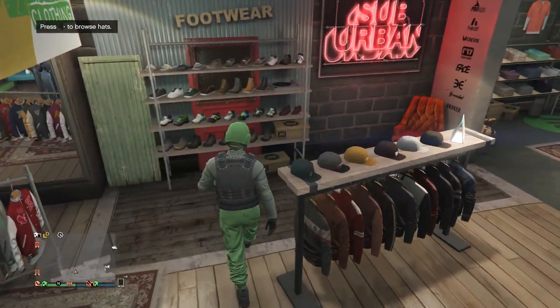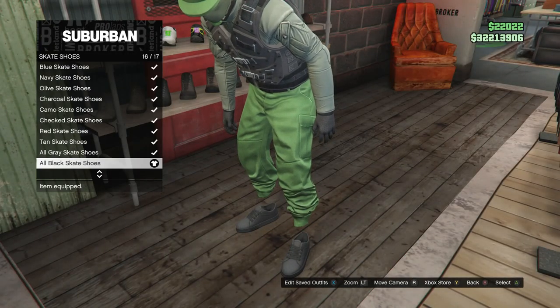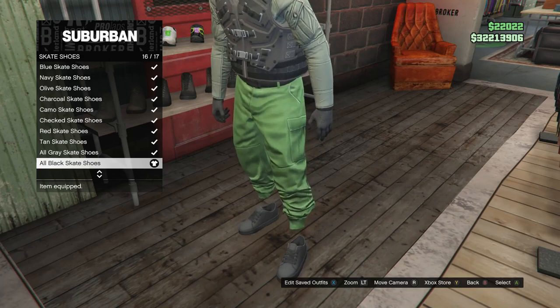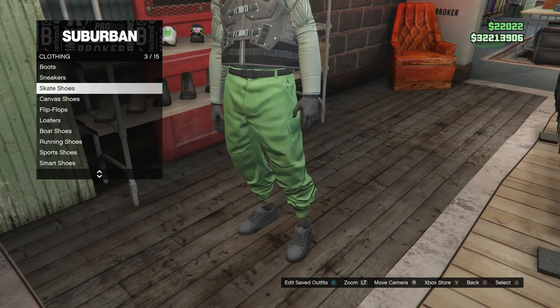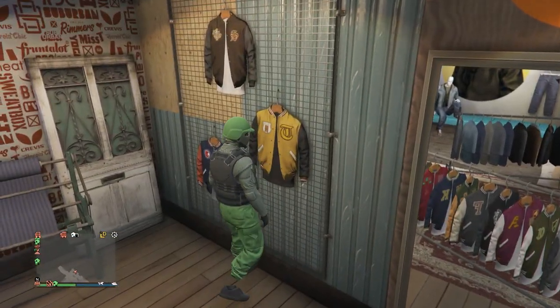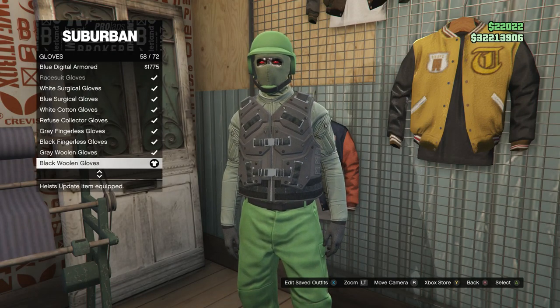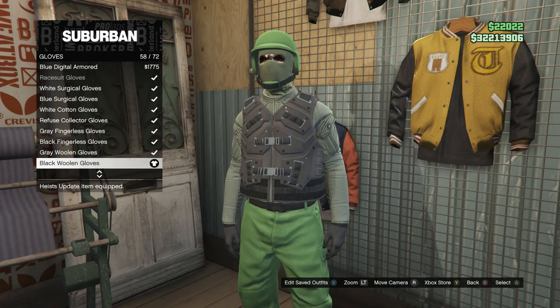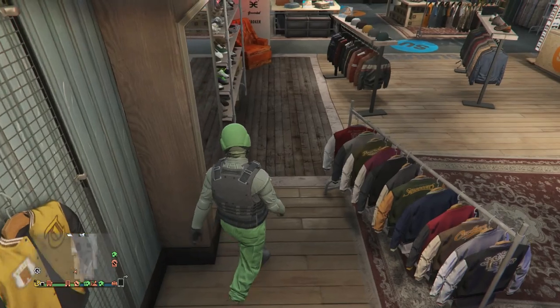For the shoes, scroll down to skate shoes on slot 3, click on skate shoes, and equip the all black skate shoes, which are on slot 16. After you have them, back out and head over here to the accessories. For the accessories, scroll down to gloves, click on gloves, and look for the black woolen gloves, which are on slot 58. Go ahead and equip those gloves. Once you have your accessories, back out.